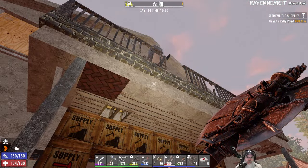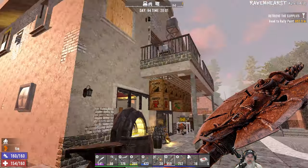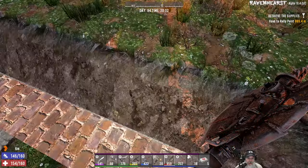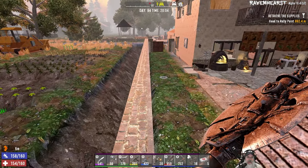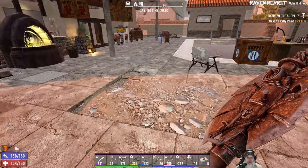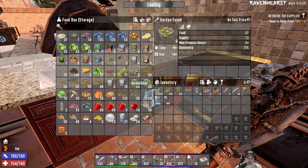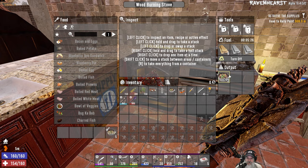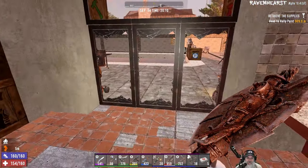Welcome back, everybody, to 7 Days to Die on Ravenhurst. I am an old guy gaming, and we are going to go out and start doing some POIs this in-game week. I've spent the entire in-game day pretty much gardening and fixing up the moat and fighting off a few little hordes. But we are really doing good on the food now. I've got seven meat stew, a full stack of pure mineral water, some salad, a fruit salad, and nine bowls of garden salad. We still have another five more meat stews to go with that harvest, so we really brought in some bounty there.